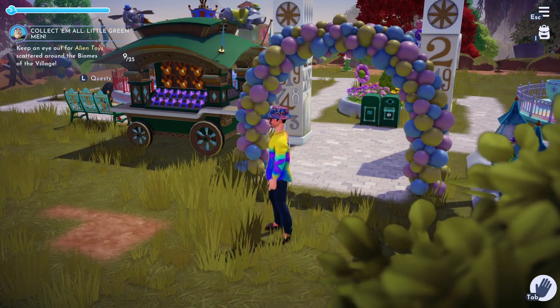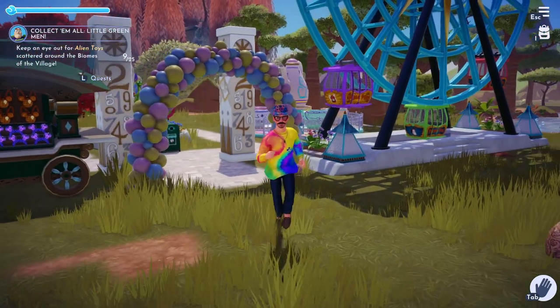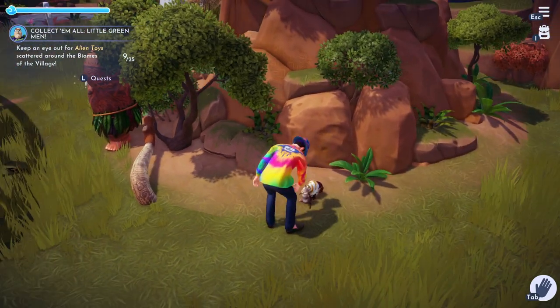Anyways, I think one of the funny cute things about this pack is it also raises the question: maybe there's a Disney World in the world of Disney. Like, are these characters also famous in their own world? Back in the Disney World they're like, 'Y'all know Dumbo?' I don't know, maybe.